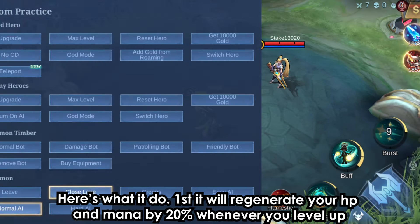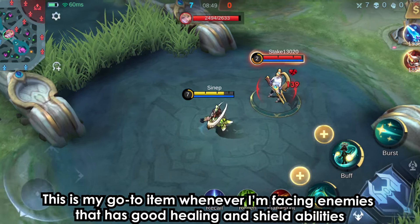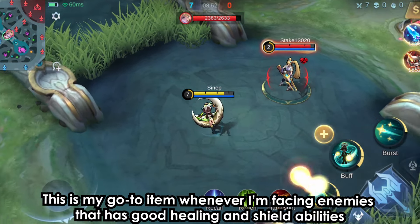Here's what it does. First, it will regenerate your HP and mana by 20% whenever you level up. Second, it will hinder the regeneration abilities of your enemies. This is my go-to item whenever you're facing enemies that have good healing and shield abilities.